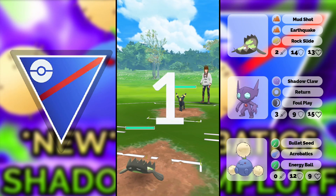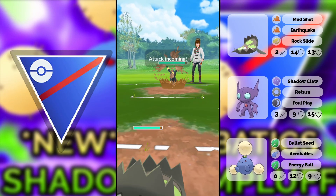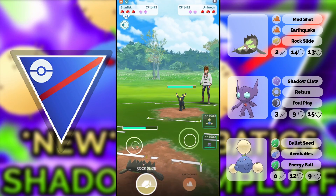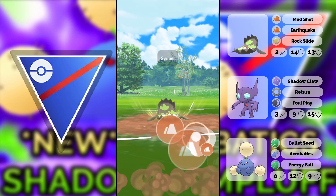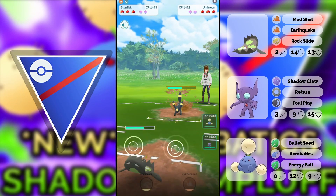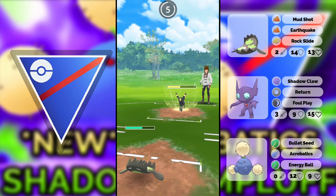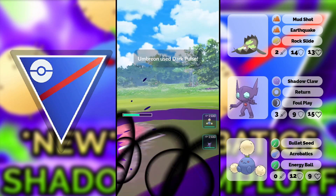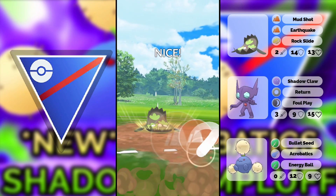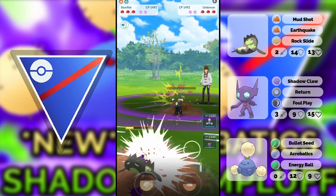Next up we have Umbreon, and I remember this opponent — he ran a very interesting moveset on Umbreon: Dark Pulse. That's something I also considered running. Right now I'm fine with Foul Play — I like that Foul Play is four turns for the first move and three turns for the second, which puts opponents off guard. Dark Pulse does a little bit more damage though, so both moves are fine and you can run either.